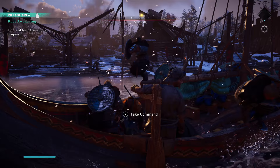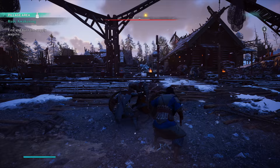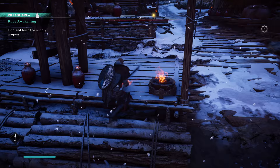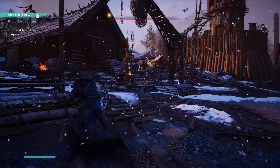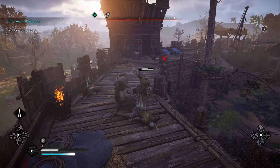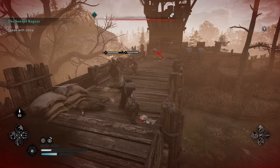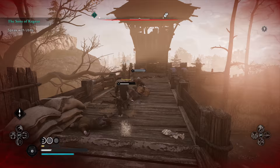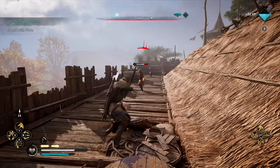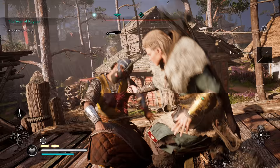Even if you opt for a stealth build, it's impossible to avoid direct toe-to-toe combat. You're a Viking after all, and you can't exactly stealth your way through a raid. When you do assault monasteries across England, mastering the parry is a good way to stay on top, whether you have a shield or not. We advise the one-handed weapon and shield combo — we found it to be the most potent. The best strategy by far, not just for grunts but for elite characters as well, is finding a weak spot, hitting it, then following up with a stun attack by pressing in the right stick. This is a devastating combo — do not underestimate how good it is.